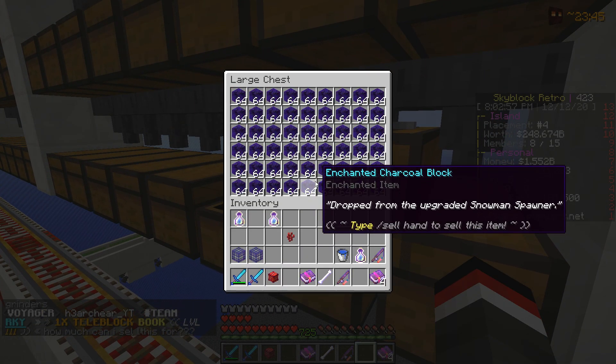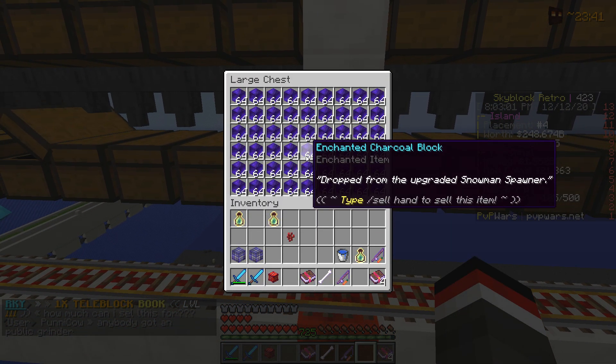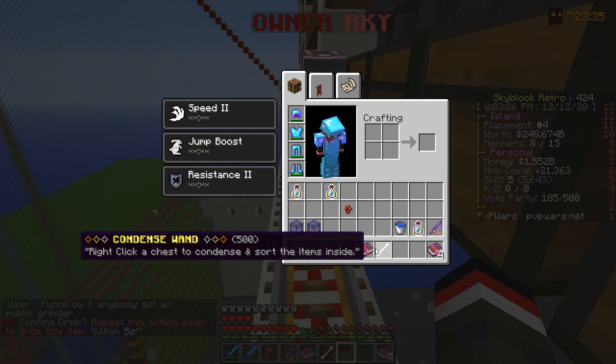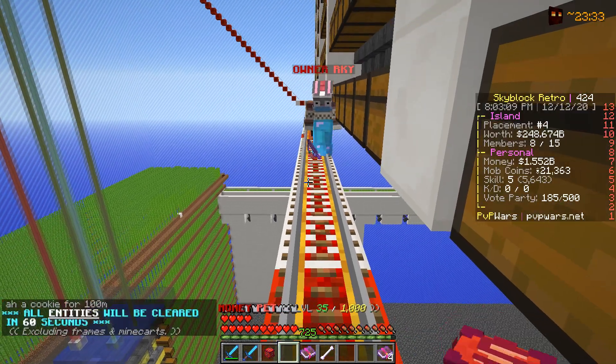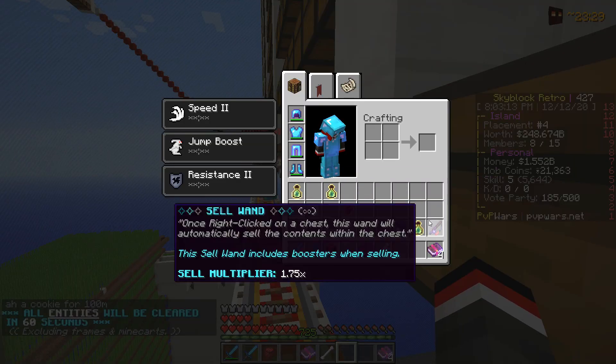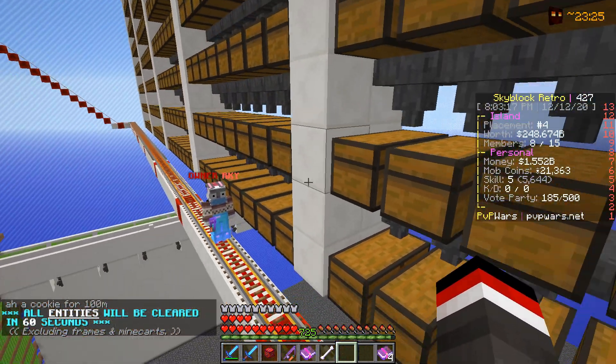We've added the snowman spawners from last episode and they have been crushing it because now we have the enchanted charcoal block upgrade. rky, I just won an extra sell one so I'm going to give that to you. I believe you also have a money booster you can activate, which will be very helpful. I also have a superior money pet I can activate.